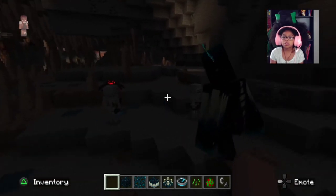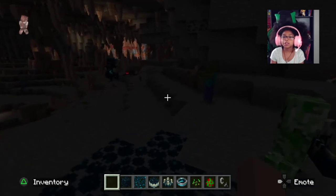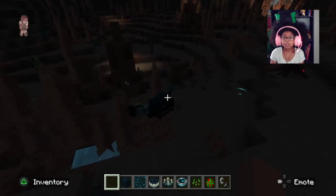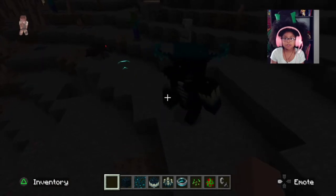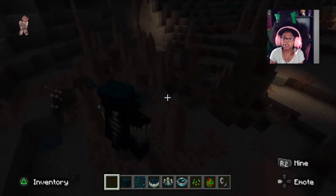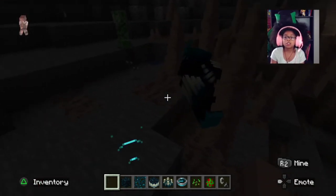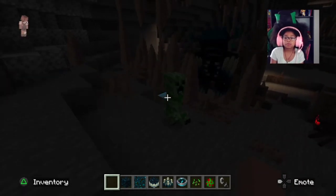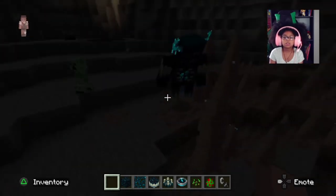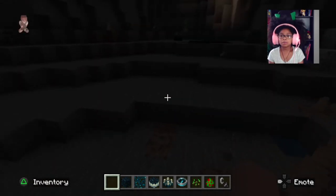The warden will kill anything that he sees that moves. I suggest he can kill you really fast and he's really hard to take down. So if you're going to try to kill him, or get something from him, I suggest going with a friend, or if you're going by yourself, go with an enchanted tool. Look - he's going to kill the creeper right here. He sees anything that moves, he will kill it.